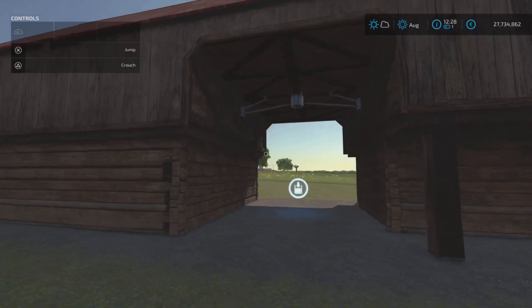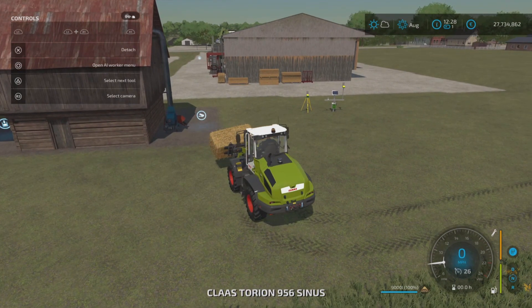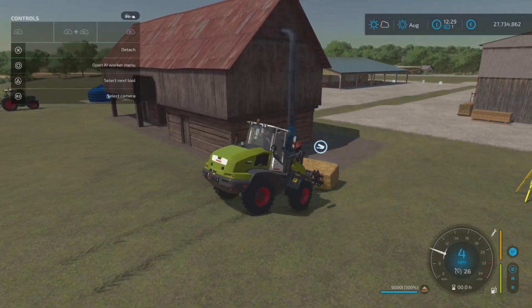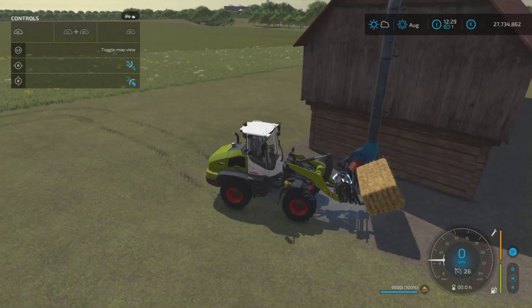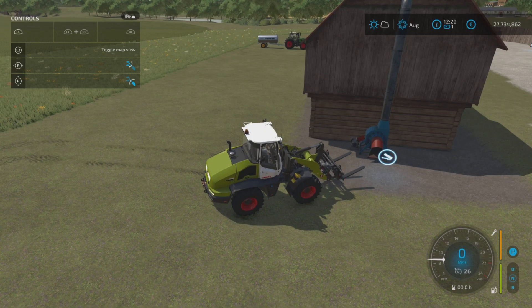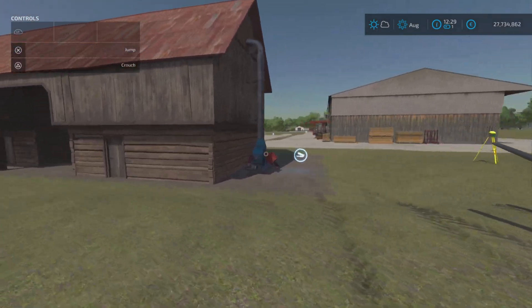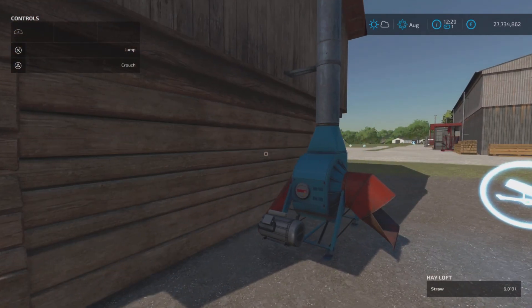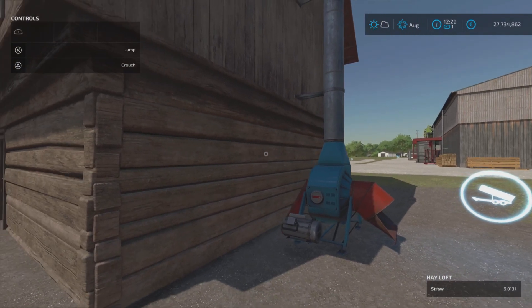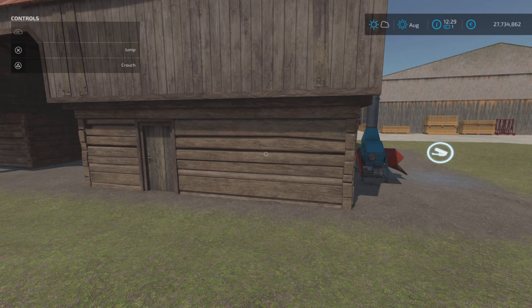Testing with a wheel loader and a bale: pulling up to the storage, the help menu shows 'start filling' and it accepts the bale — it essentially shreds it. After accepting a 9000 liter bale, the storage showed 9013 liters, which is pretty cool. That's the Hay Storage with Bale Acceptance by FiB7.